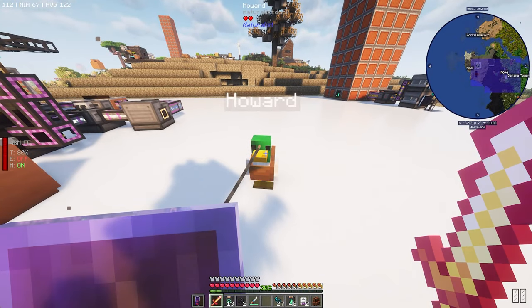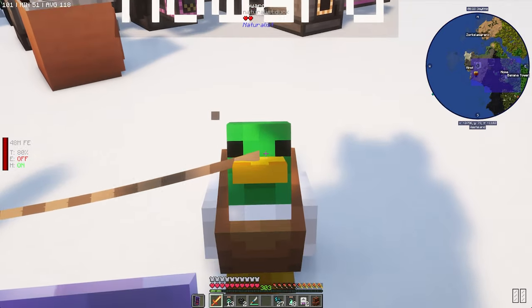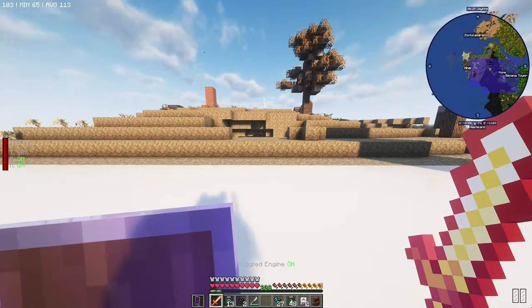We'll most likely want to increase our capacity here today — that would be a good idea. I'm unsure where the power goes when we do that, but most likely we just need to build out these blocks first, then open it up and place them in there.